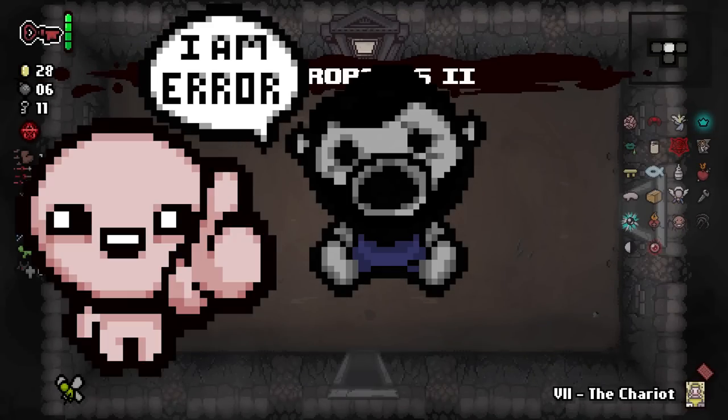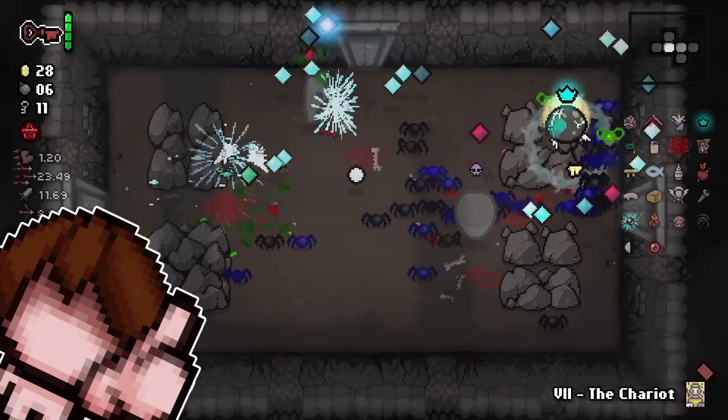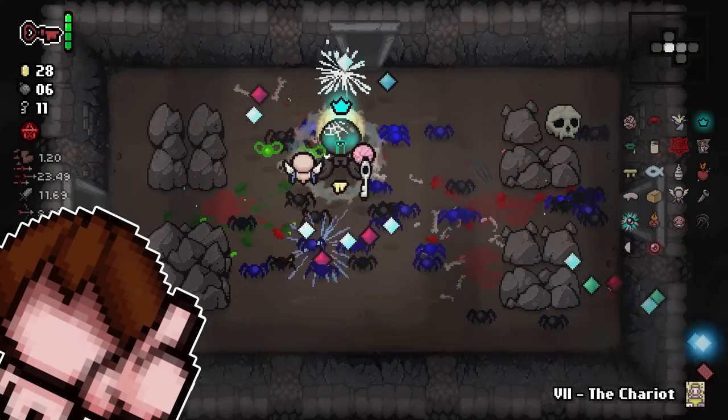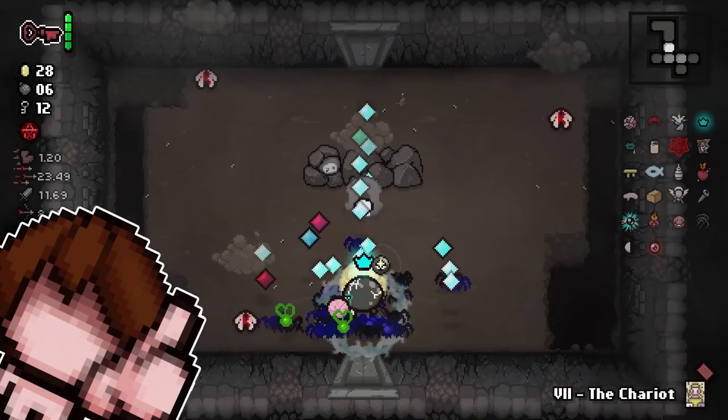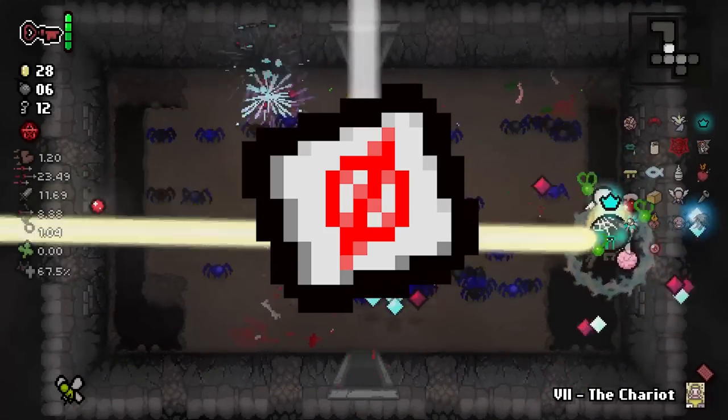The Error Room — the best example of a blessing and a curse in the Binding of Isaac. You might think to yourself, I know just about everything I need to know about Error Rooms. And I'm here to tell you that you probably don't, so stick around and you might learn something.